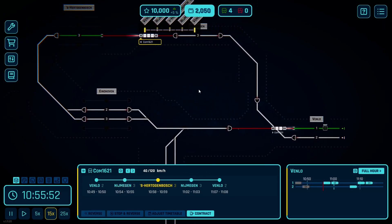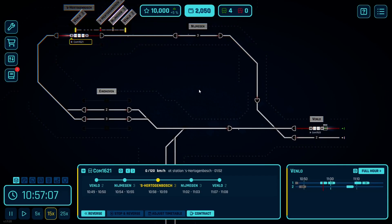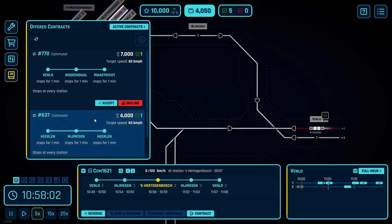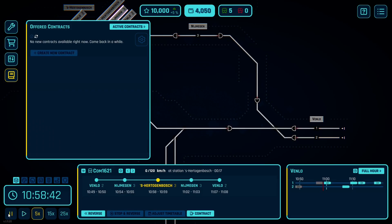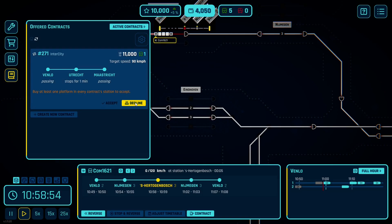We've got some activity. I don't think I got the experience point for that train either. Harlan to Nimjin to Harlan, but it's only 4,000 — and this needs a target speed of 65. I probably need to decline this for now. The 40-mile-an-hour constraint is going to end up making this like a $2,000 job, so that's not going to work.